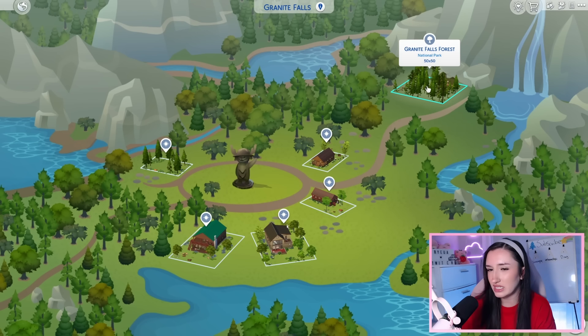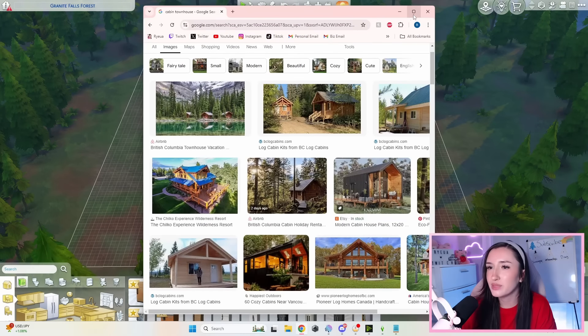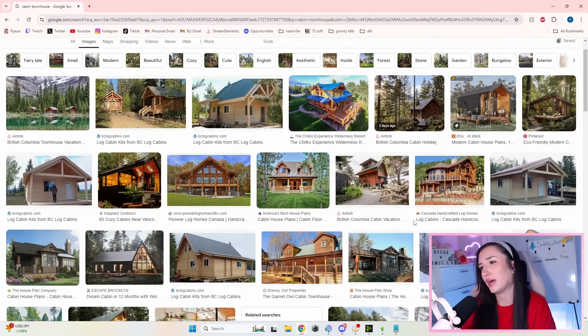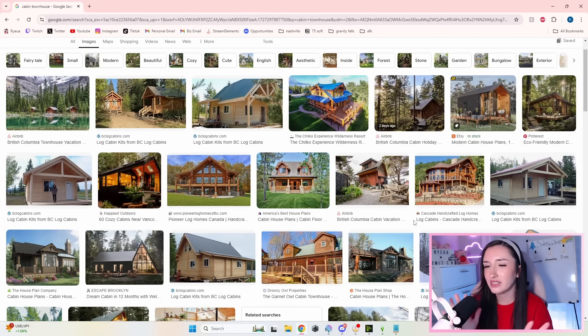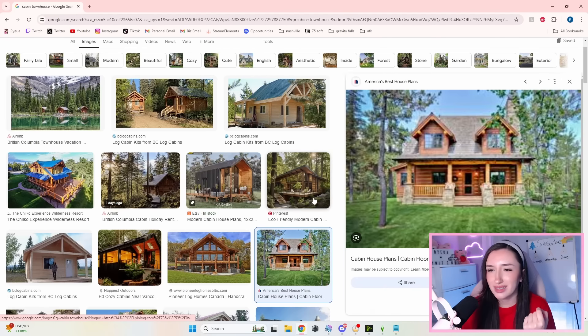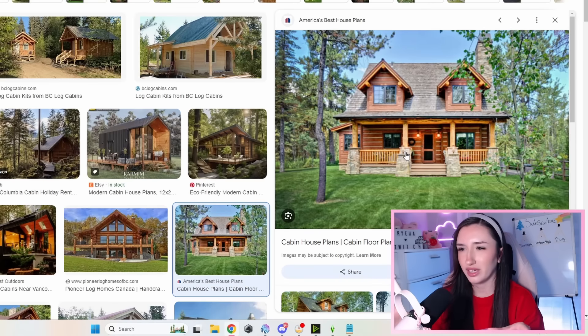I think I want to build on the Granite Falls Forest lot because it's the most forest-like and I don't want it to feel super residential — I want it to feel very foresty. Let's bulldoze this whole lot. I have some inspiration — by which I mean I looked up cabin townhouse. I want to do kind of a duplex thing, split in two. Let's just start.